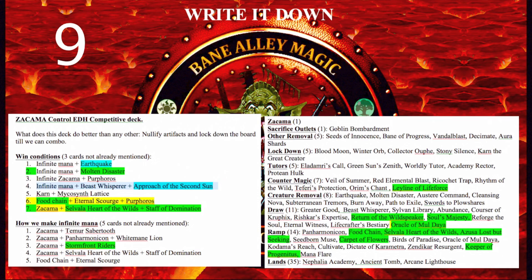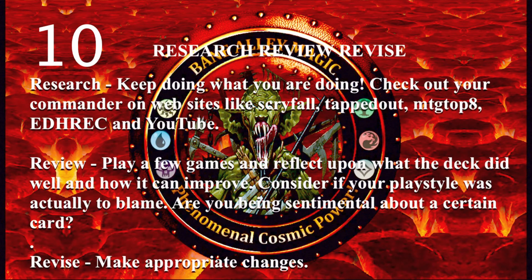On to the final tip, number 10: research, review, and revise. Keep doing what you're doing — check out your commander on websites like Scryfall, Tapped Out, MTG Top 8, EDH Rec, and YouTube. Let's check out Scryfall's advanced search engine so I can show you how to use it.